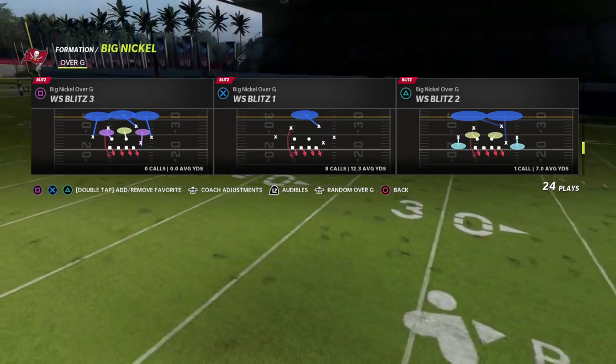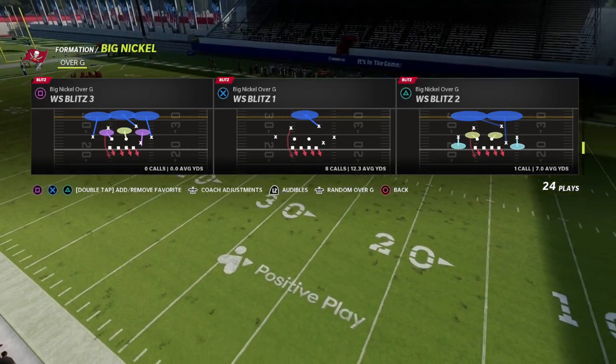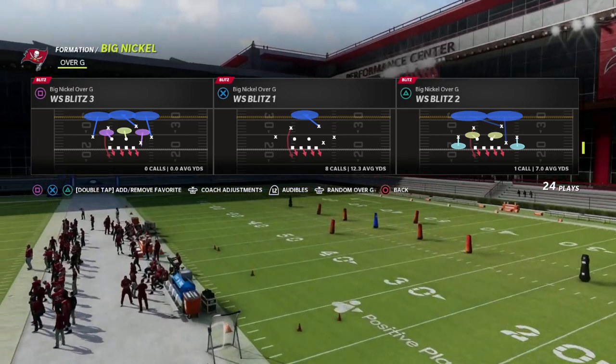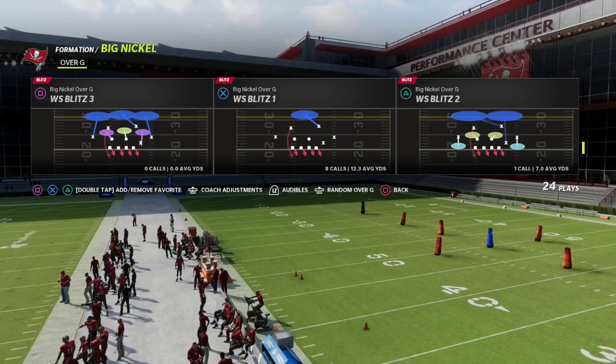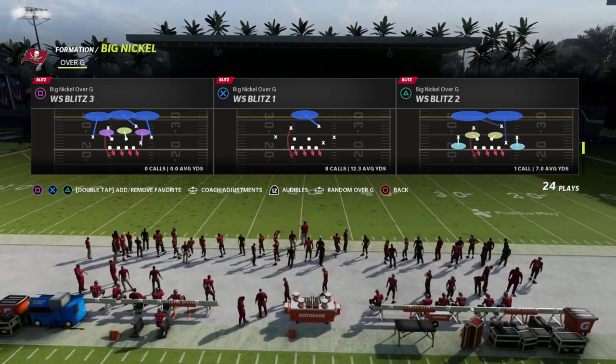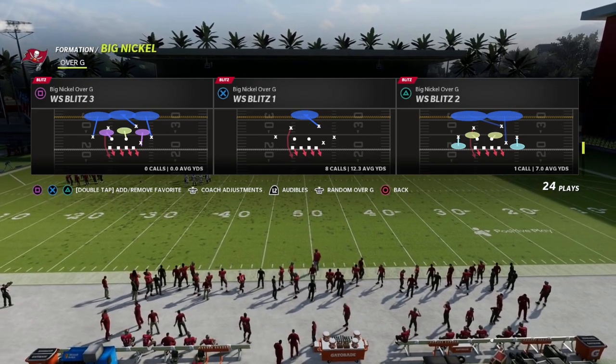What I like about weak safety blitz three is it has the seam flat, so if I wanted to have seam flats I can have them. Or what I can also do is shade my coverage down and be able to create hard flats out of these purple zones to be able to jump those quick flat routes and make my opponent have to hold the ball just a second longer where our pressure can come in.